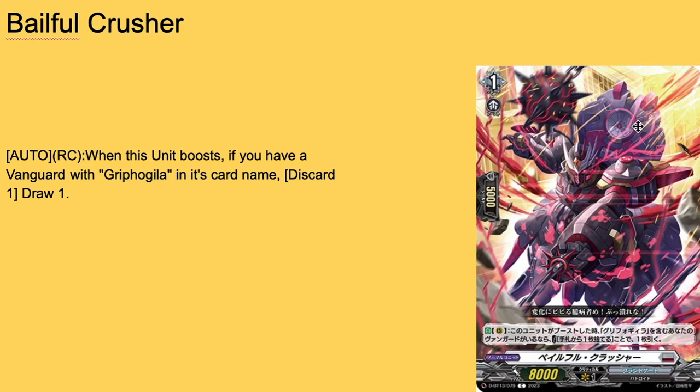Then we have a second card that reminds me of Dudley Reverse from V because of its color scheme. Baleful Crusher — grade one, boost, 5k shield, 8k base. One of my favorite cards in terms of art, but a card I'm never going to use because its skill is bad. Auto rear guard: when it boosts anything, if you have a vanguard with Griffle Gila's card name, this card wins a draw. No cost for that — I would have actually ran this as a four-of in my Griffle Gila deck no questions asked. Three-of or two-of if you choose to run it, but I suggest none.